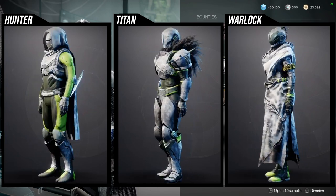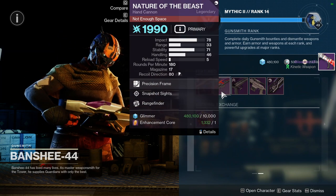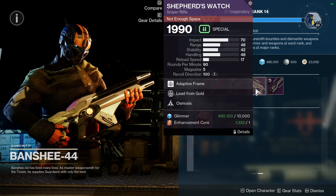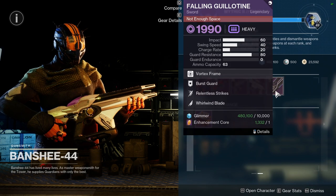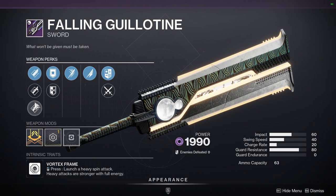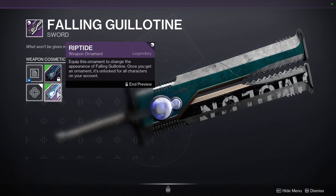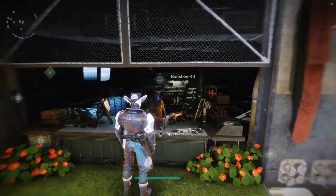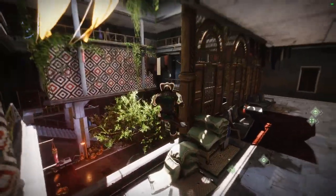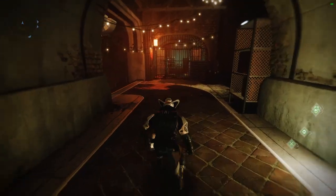As for Banshee, he has The Number with Field Prep and Unrelenting, Nature of the Beast with Snapshot Sights and Rangefinder, Seven-Star CSI 2 with Auto-Loading Holster and Dragonfly, Shepherd's Watch with Lead from Gold and Osmosis, and then Falling Guillotine with Relentless Strikes and Whirlwind Blade. This is actually the god roll — wow. If you want a good Falling Guillotine, definitely pick this up. The sword is decent and it's one of those you might as well get in case we get back into a sword meta.